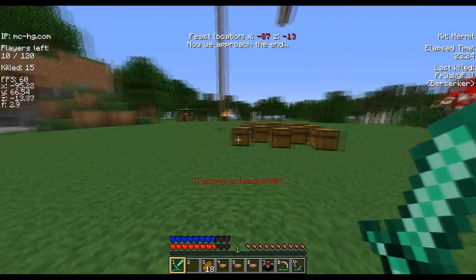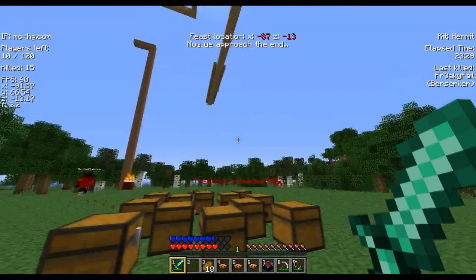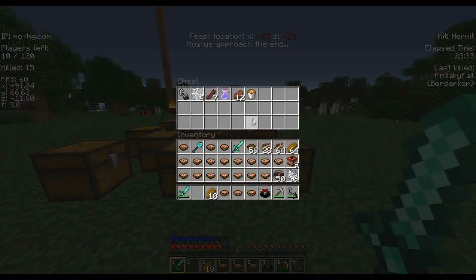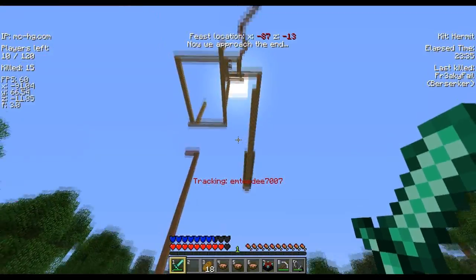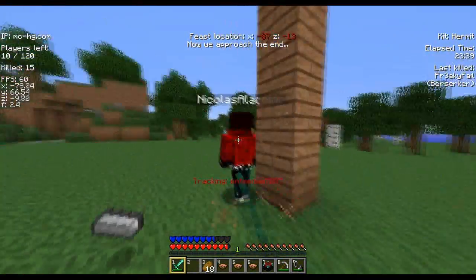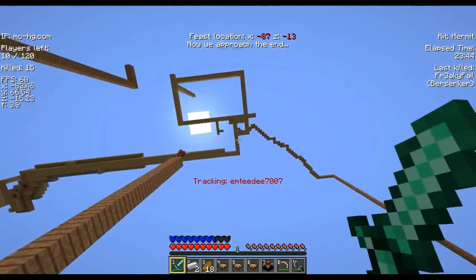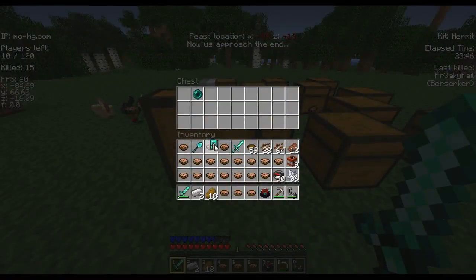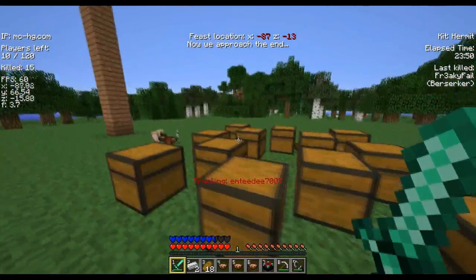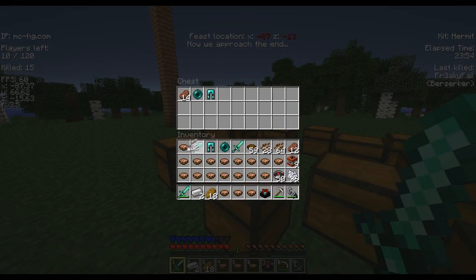They're trying to challenge me with only iron swords and no armor — not the best idea when I have a diamond sword. I have so much bread in my inventory; I should have dropped that stack. I got cornered up and I'm trying to look for projectiles but I cannot find any. Got some arrows there but still no bow.